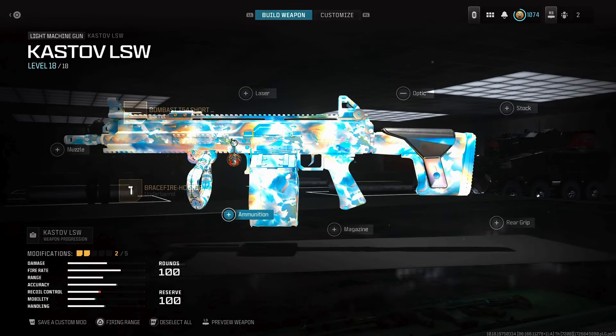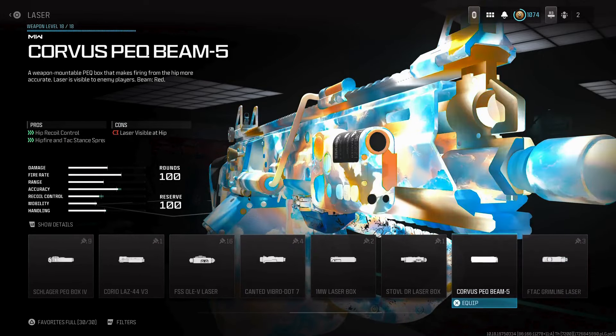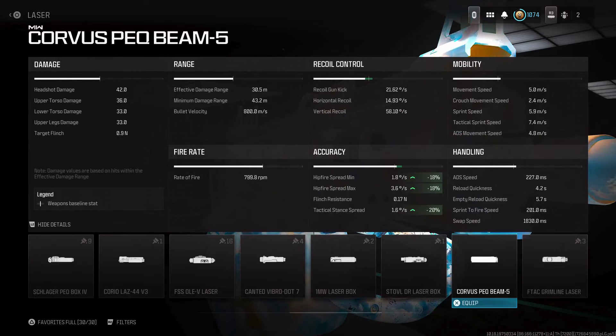For the laser, keep going to the right and use the Corvus Pack Beam 5, because you can see it also improves that hip fire spread and the tactical stance spread.